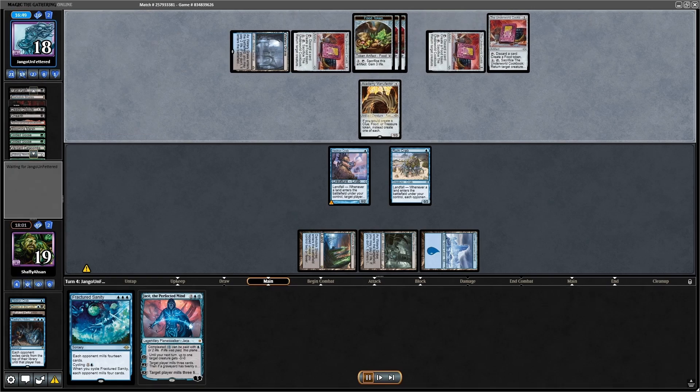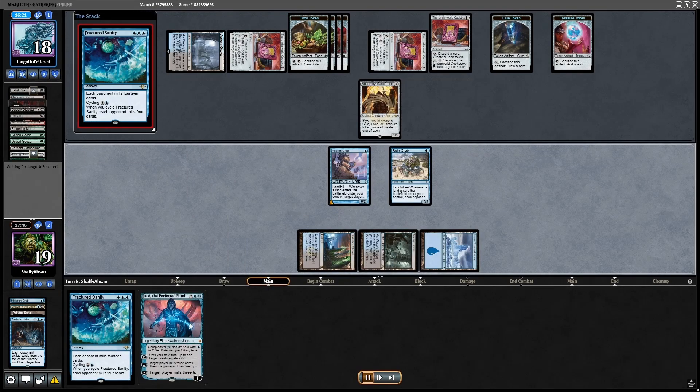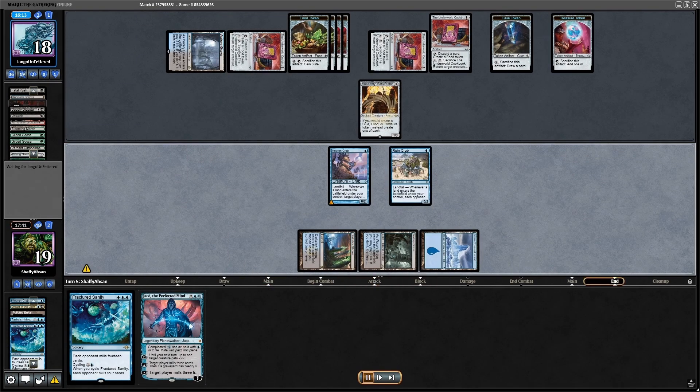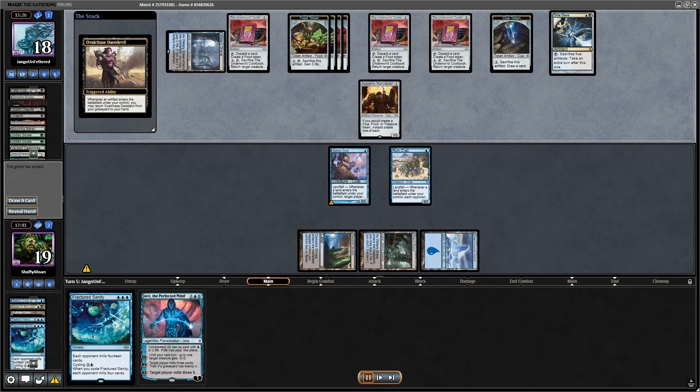They're going off, creating a bunch of tokens — they've got the Academy Manufactor, and those Underworld Cookbooks are putting in overtime. I'm going to hard-cast the Fractured Sanity and keep them low. Because they play the Manufactor, I figured they'd play the Time Sieve — and guess what? Time Sieve gives you extra turns, but those extra turns you are drawing a card every single turn. So at two cards in the library, they play that, and I think they realize that dealing one damage a turn with an Academy Manufactor is not going to do anything for them. GGs.